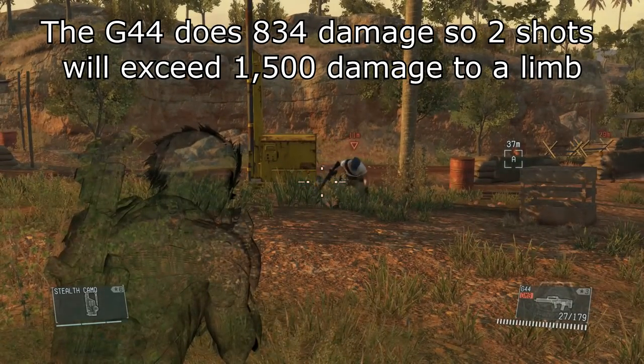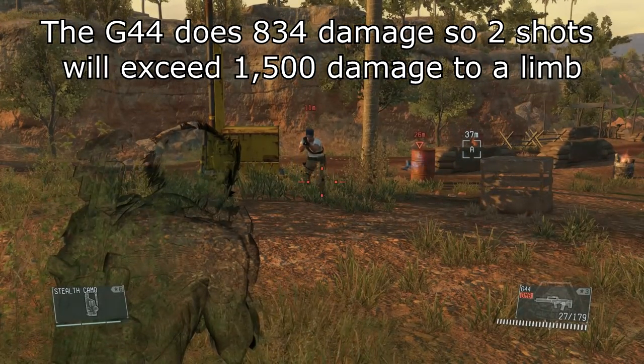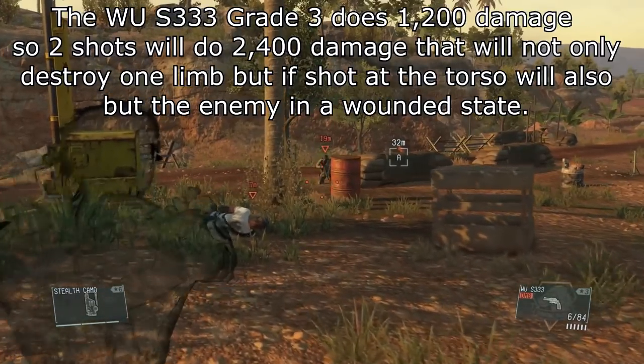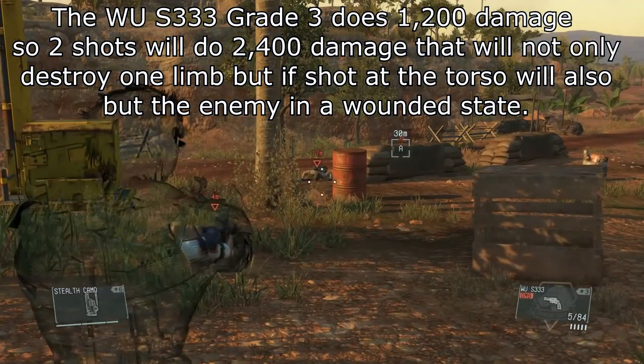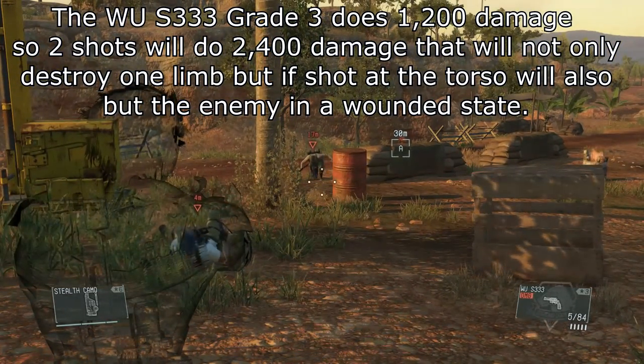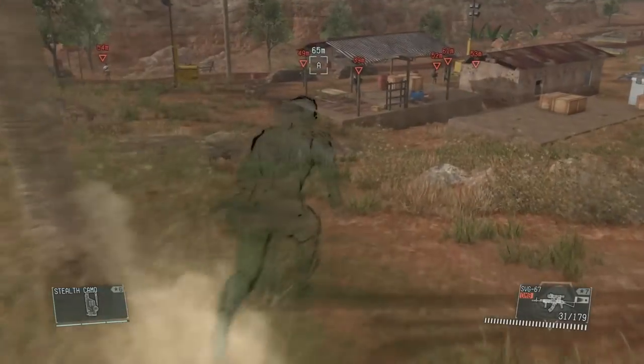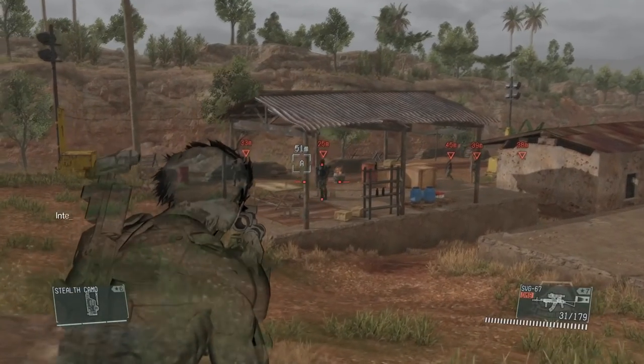The G44 at grade 3 does 834 damage, and as you can see, in two shots it will put an enemy into a wounded state, whether you hit them in the arm or in the leg. The Wu S333 grade 3 does 1200 damage, and if you do two body shots, that will instantly put them into a wounded state.